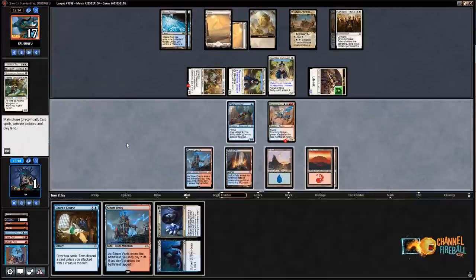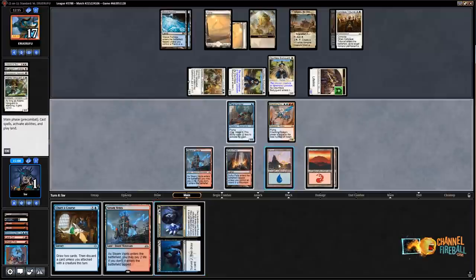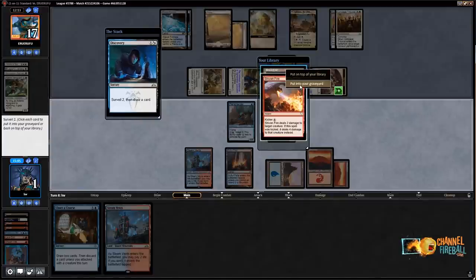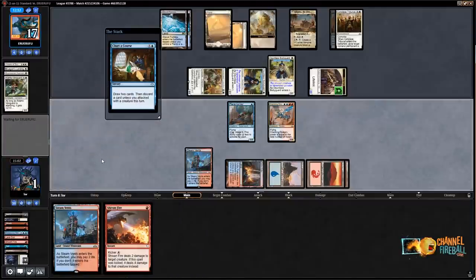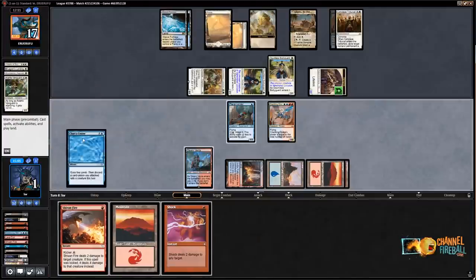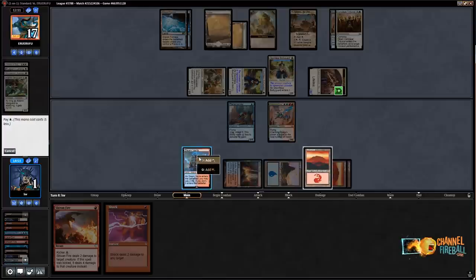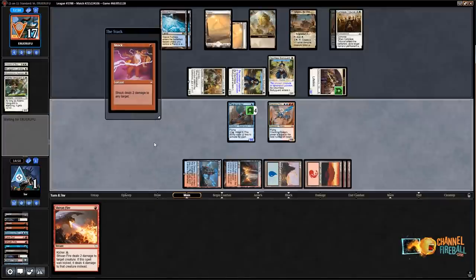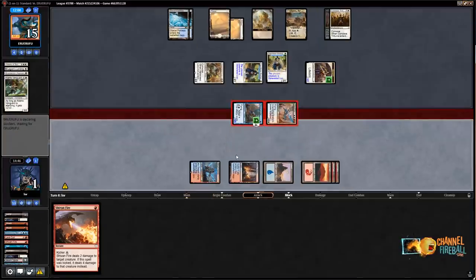Let's go Discovery — actually I should have just blocked with Terramander now that I think about it. Graveyard, put on top, Chart of Course since I'm just going to be priced into blocking anyway. Land. Oh — I could just hit lethal off Shock! Wow. Shock you, attack for fifteen in the air. Well that block with Terramander was great — we did it.